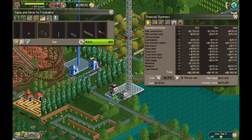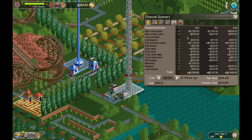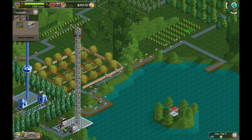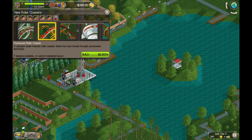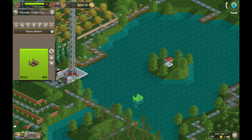We've got our loan all the way down to $4,000 right here. But at this point I do want to start building another roller coaster. I talked about using the lake to build something, and I think that's where I'm going to go today. So I'm going to go with a wooden roller coaster — one of my absolute favorites to build and a very popular roller coaster.